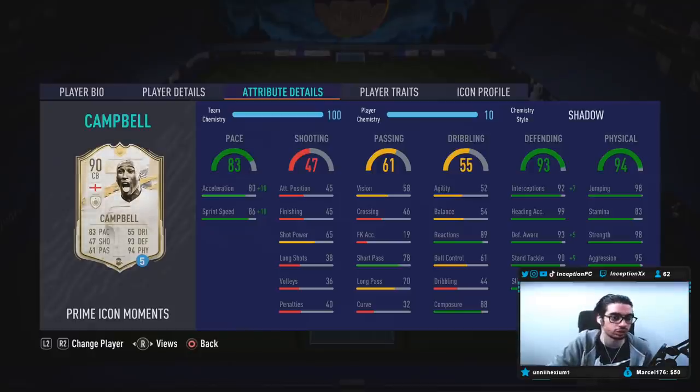Base card stats in game: he's at 80 acceleration and 86 sprint speed, which is a good cutoff in this game to be able to give him 90 acceleration and 96 sprint speed with a chemistry style. Base card stats for shooting - he doesn't have any passing stats issue there.